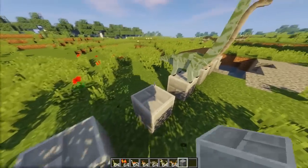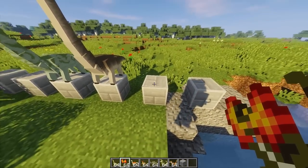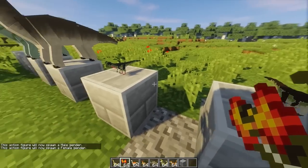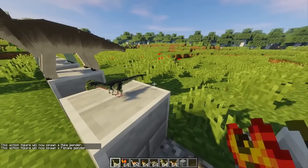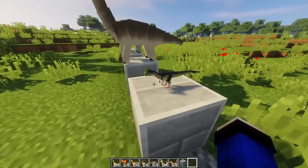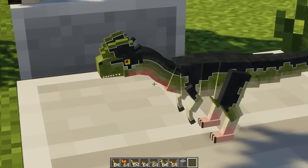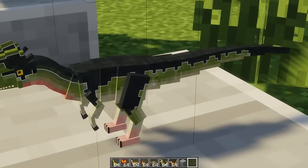Kita ambil blok lagi, dan sekarang ini yang Dilophosaurus. Boom! Ini kecil ya. Kita bikin female sekarang. Perbedaannya di kakinya - yang ini ada pink-pink ya, itu yang wanita. Yang cowok kayak hitam dan hijau biasa.